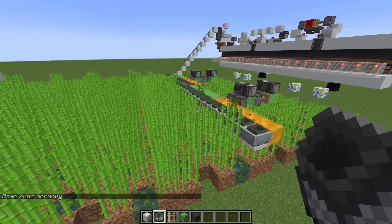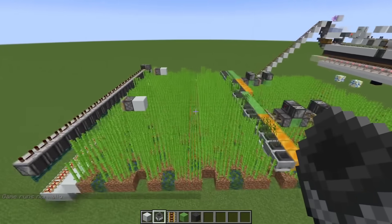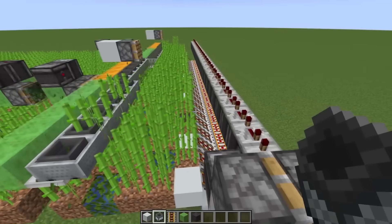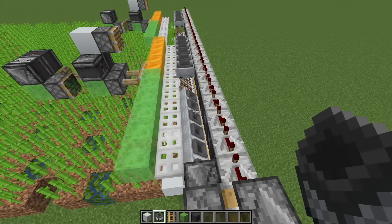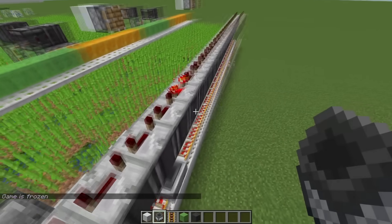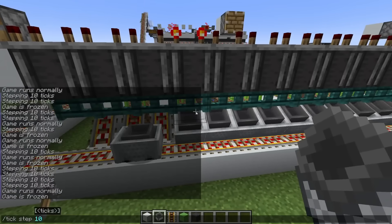The flying machine harvests all the sugarcane — it's actually really nice to watch, very similar to a harvester. At the end, because of the push limit, it can't push any further, so the flying machine flies back, the minecarts drop down, and we activate this repeater line here, opening one fence gate after the other.